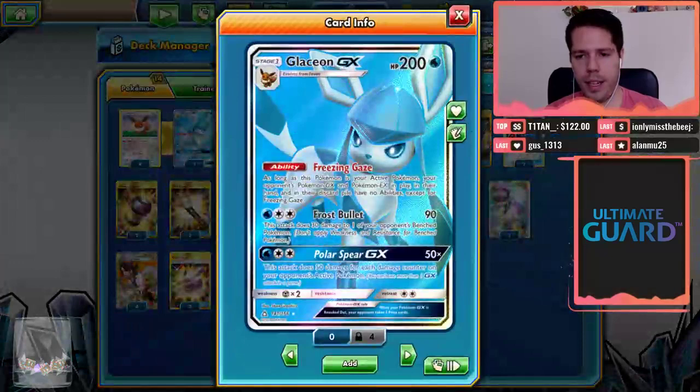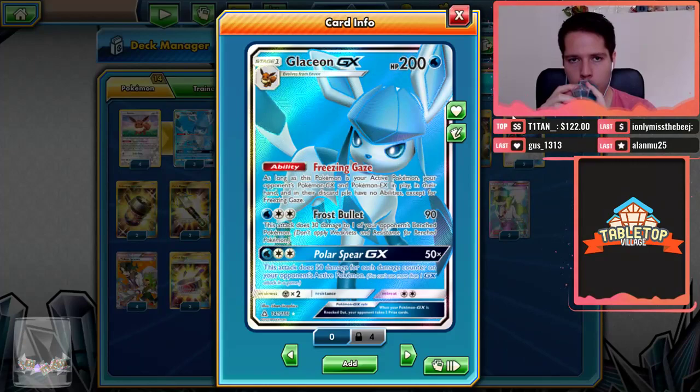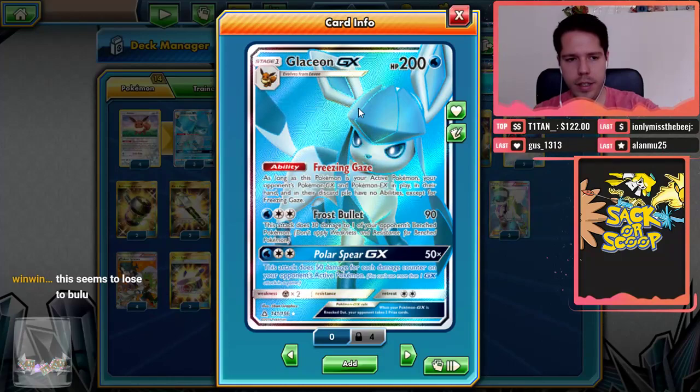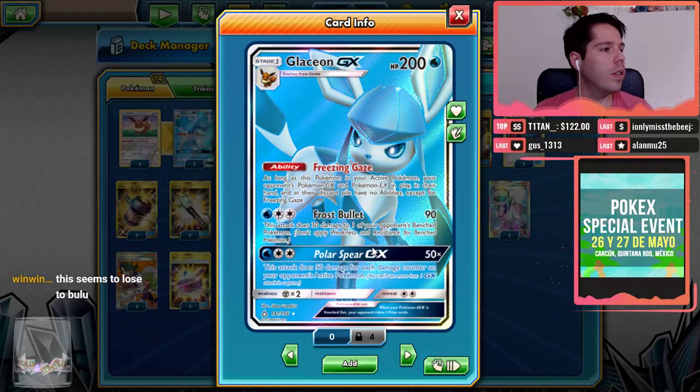Now we're moving on to Zoroark Glaceon — Glaceon GX, a Pokemon that got a lot of hype. It definitely didn't live up to its hype. However, especially now with less Zoroark decks going around, although we've been playing pretty much exclusively against Zoroark in today's stream, with less Zoroark around, Glaceon's power is diminished. And this definitely loses to Tapu Bulu Vikavolt — it definitely loses to that deck.